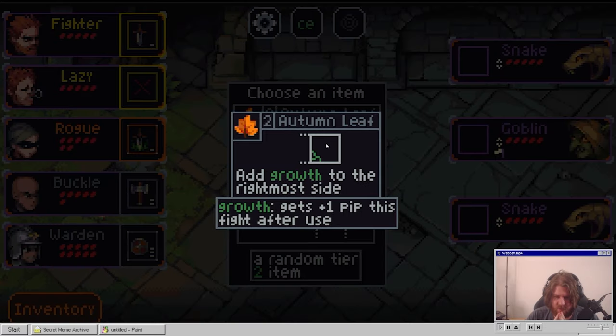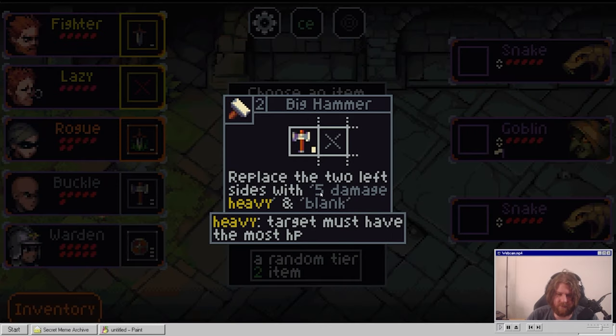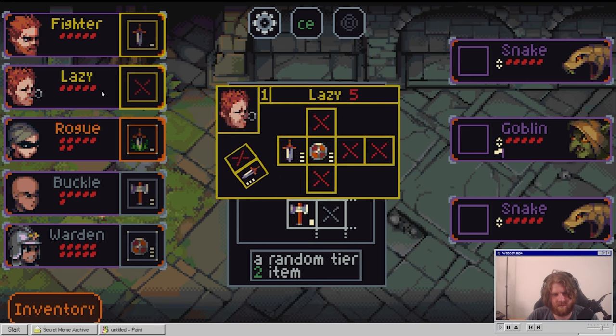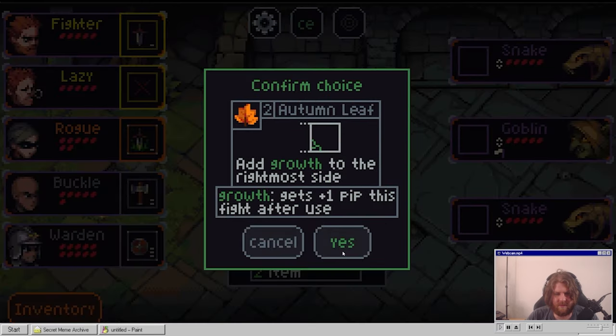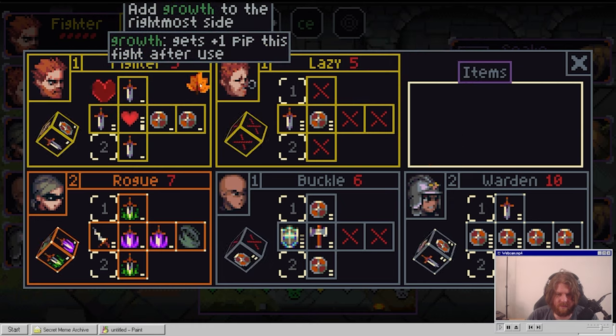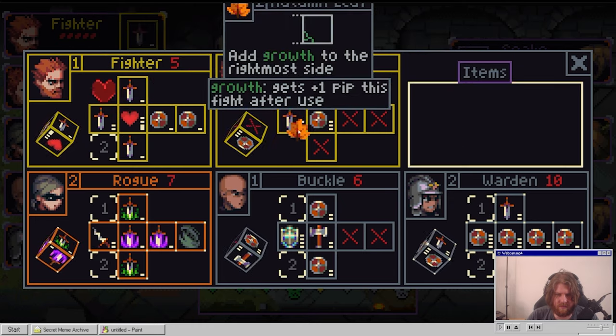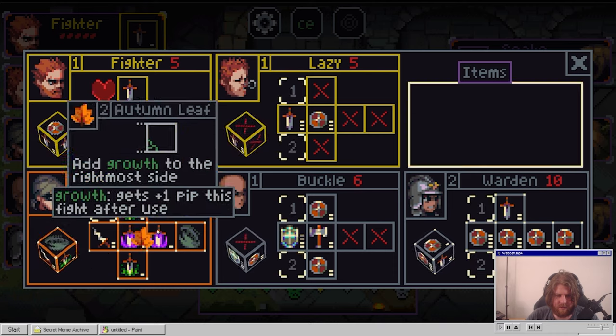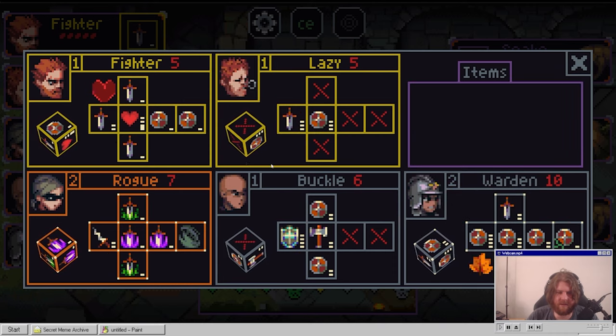Autumn leaf - add growth to the rightmost side. It's plus one pip this fight after use. Or big hammer - replaces the two left sides with plus five and plank. Or random tier two item. This one. Wait, does it have to be on a rightmost side? Oh it does. Oh shit.